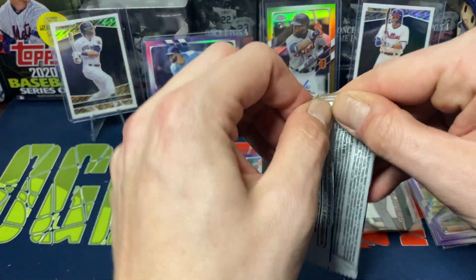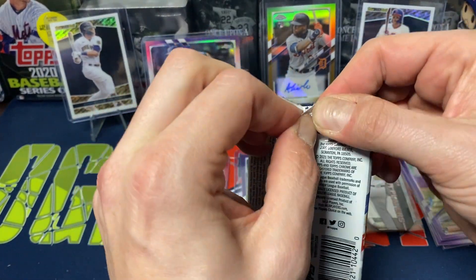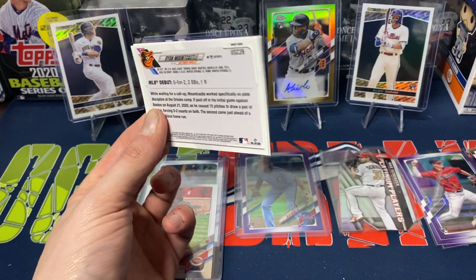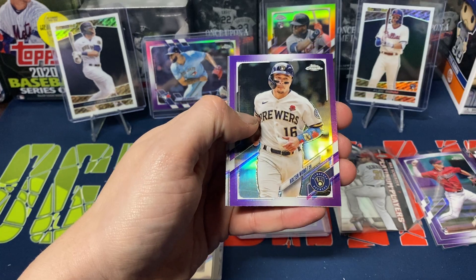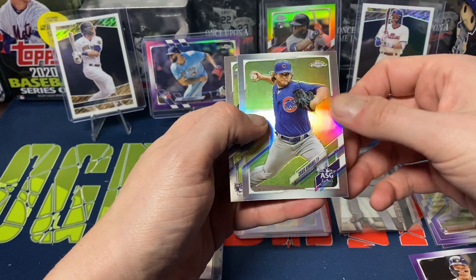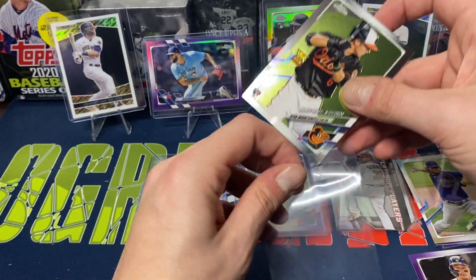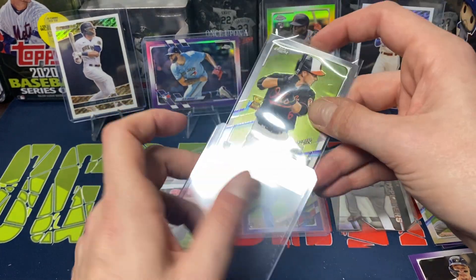Last pack. Dolores Garcia. Kolten Wong. Craig Kimbrel All-Star — probably one of the worst All-Star cards you can probably get in the checklist. And Ryan Mountcastle to finish it off. Mountcastle is another player that I like a lot personally. I know he's a tad older, but still.